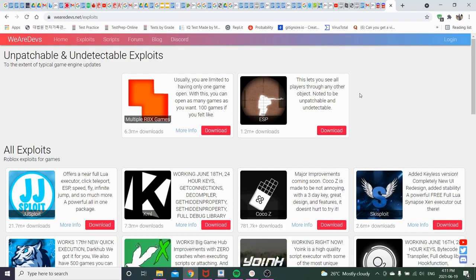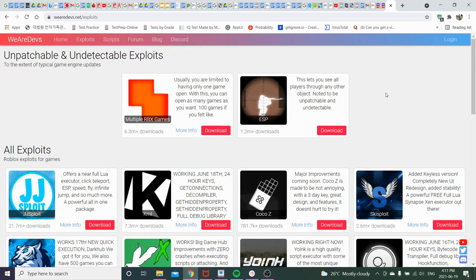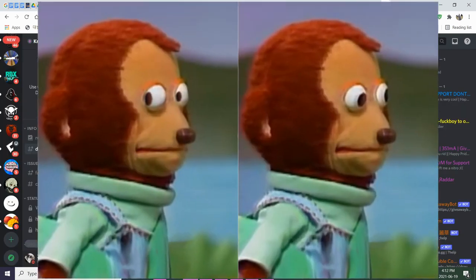What's up guys, today I'm going to show you how to download the unofficial We Are Devs executor. You might be wondering why — well, if the official version is down and all you've got is We Are Devs, there's your reason. Anyway, today I'm going to show you how to download it.